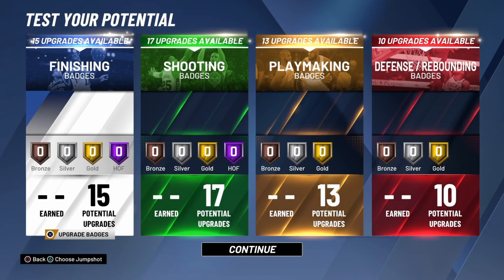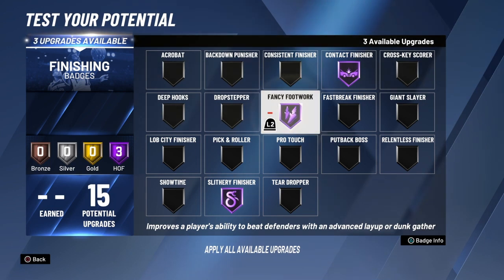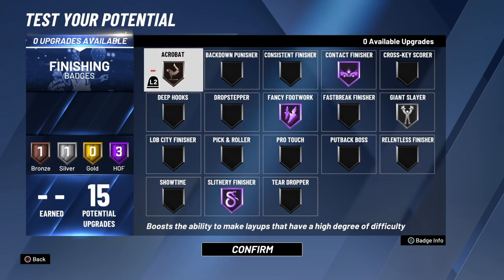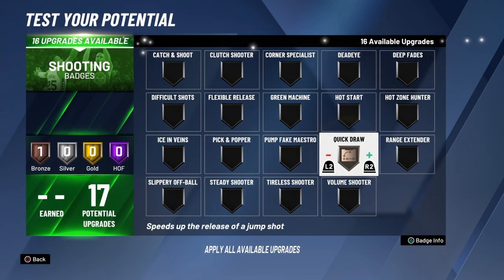For finishing badges: Hall of Fame contact dunker, Hall of Fame slithery finisher, Hall of Fame fancy footwork, silver giant slayer, and bronze acrobat. That's my badge layout — of course this is all preference based on what badges you work best with.